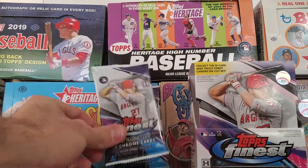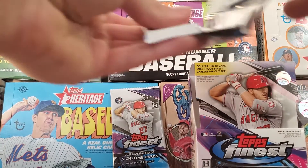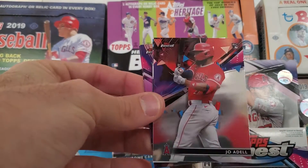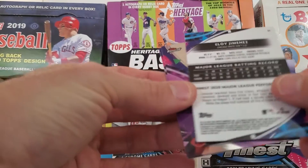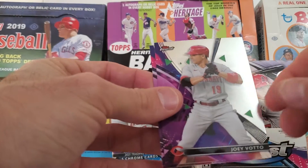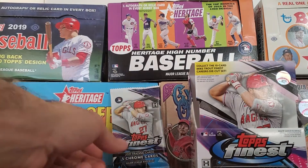Two more packs, ten cards left. Pack five: a rookie card of Sam Huff, another rookie of Jo Adell, an insert of Eloy Jimenez numbered to 150, Joey Votto, and Blake Snell — the Cy Young winner.